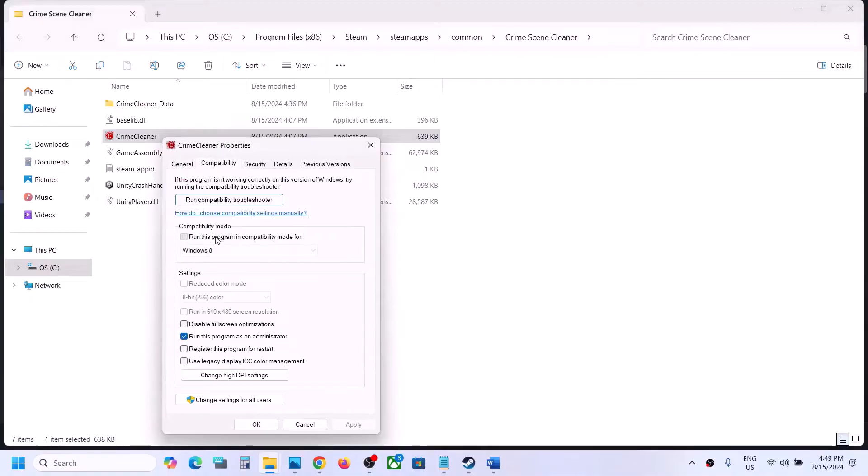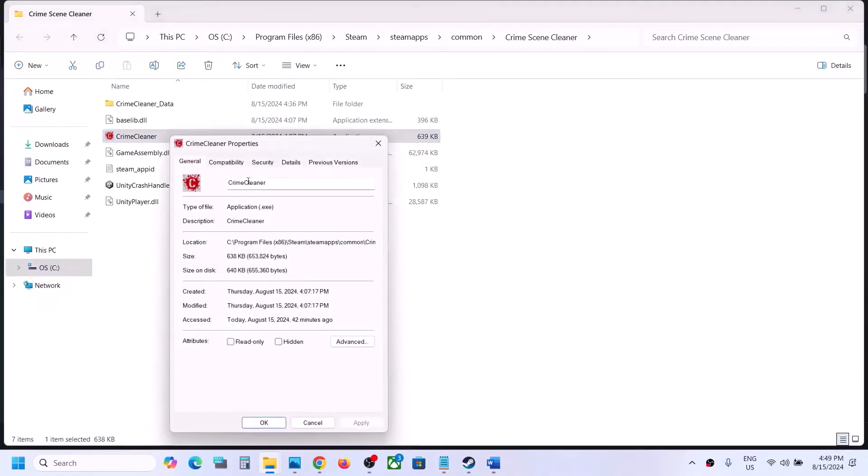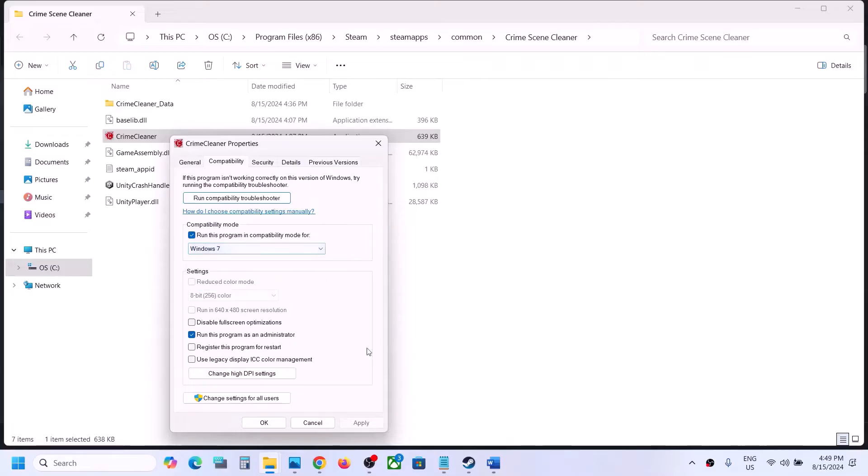If that does not work, put a check on compatibility mode and select Windows 8. Hit Apply, click OK, double-click to launch the game and check. Still not working? Then select Windows 7, hit Apply, click OK, and launch the game.